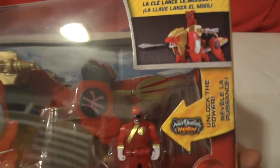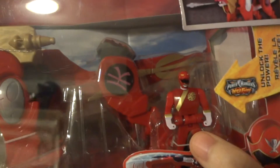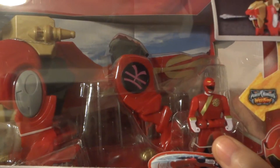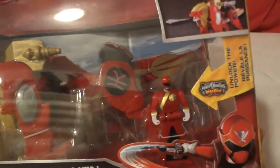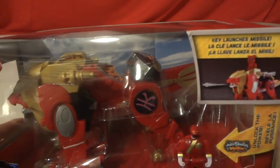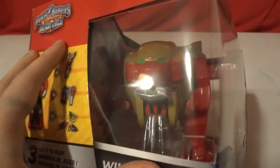It launches missiles, as you can see. There's the little logo for Wild Force Power Rangers Red Ranger. You get Power Rangers Wild Force Red Ranger, which was the lion, or Power Rangers Super Sentai Gao Ranger Gao Red. That's pretty cool — there's a nice picture of what the lion's sword looks like, or the Gao sword. Gao looks pretty cool.